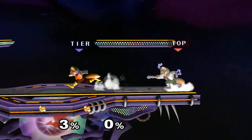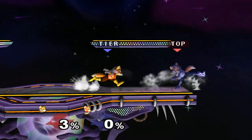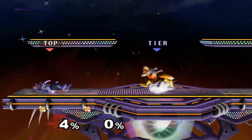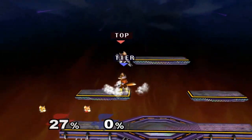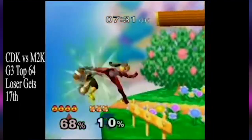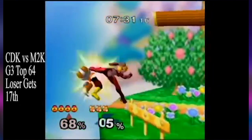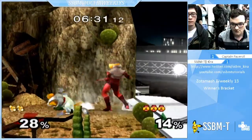For Fox and Falco, getting shined isn't quite as bad because they can follow up with a tech chase opportunity even if they're still doing attacks. However, you have a shine out of shield which not only allows you more leeway in breaking up their pressure, but can also straight up always beat Fox's down air if you time it correctly. Any character can also spam crouch cancel grab if they're at low enough percent to beat Fox's neutral airs and back airs. Simply hold down on the control stick and spam A while you're in your shield and you'll get some ridiculous grabs.